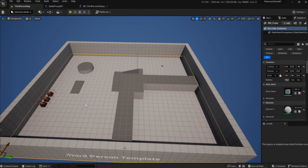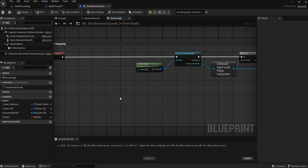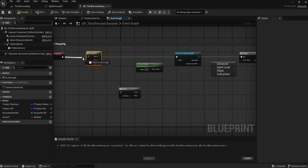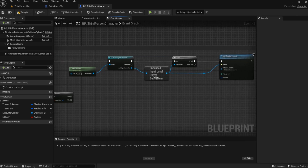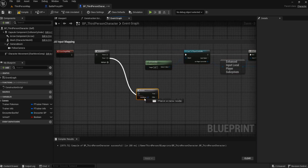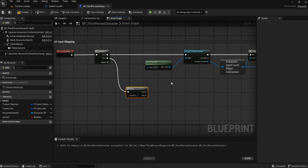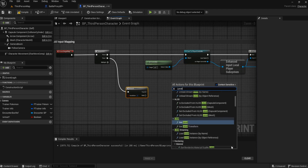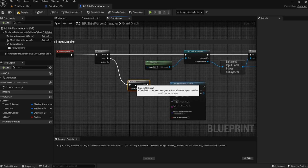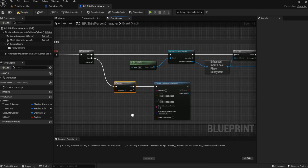To accomplish this, we're going to need to go into our third person character. We need to hold down S and click to get a sequence node, plug that in, plug the zero into the player controller — this is so it continues to work as expected. Then from the one we're going to plug this into a branch, right click and type 'level', and we're going to load level instance by name, plug that into the branch on true.